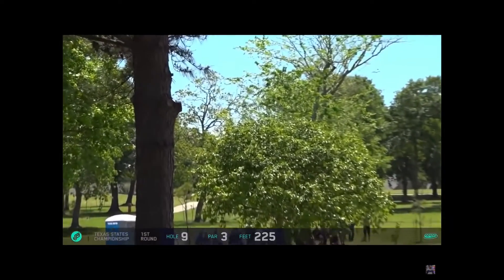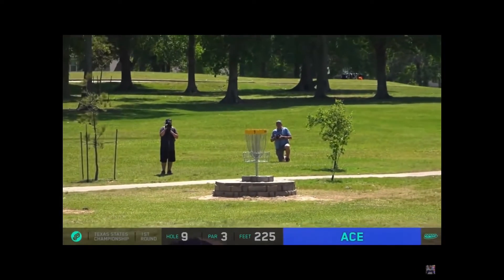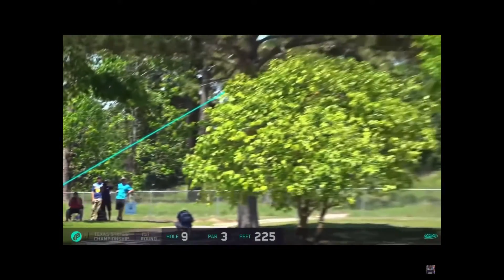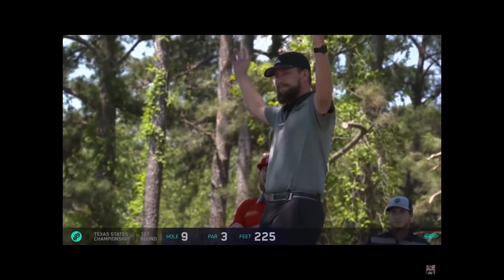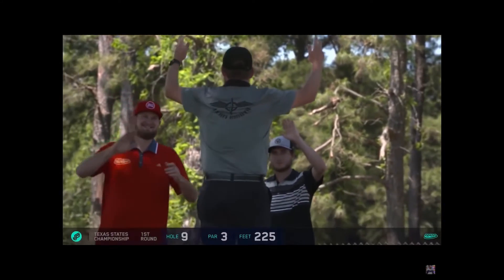A forehand threw a local route. Usually, pros don't actually get Aces all the time. Usually it's in like a skins match because they gotta take risks in that. Usually the pros go for getting a two by parking it.